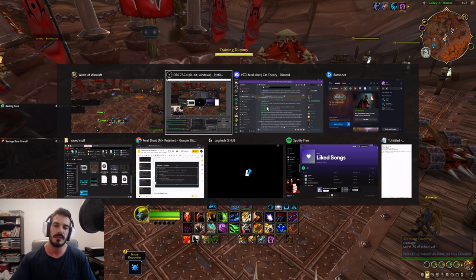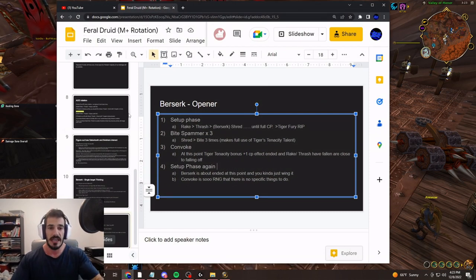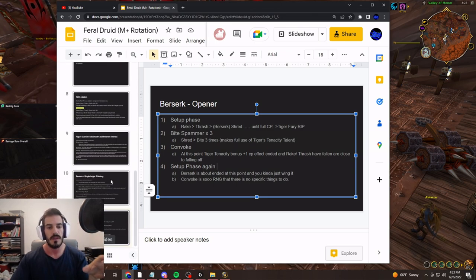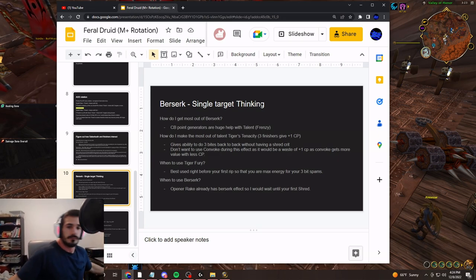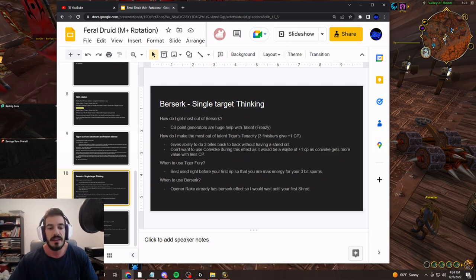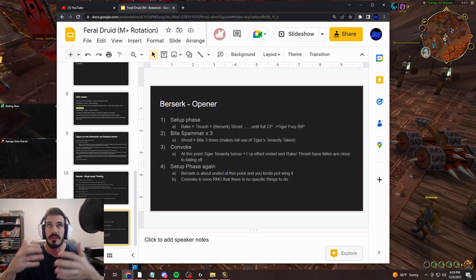I also made this into a write-up — I'll share it again in this video, but it's out there; find it on my Feral Discord. Here are the thoughts I was working through: how do I make the best use out of these mechanics? And basically, that's going to get us to our rotation. Here's the rotation — hopefully this is an easy way of explaining it.